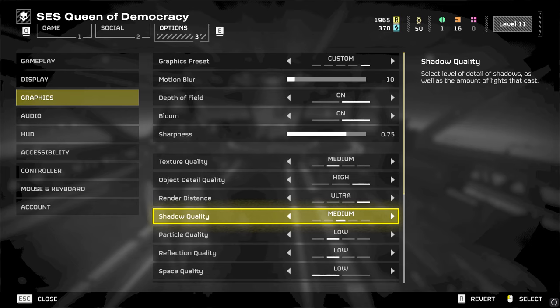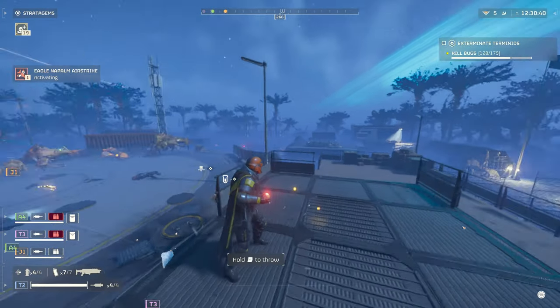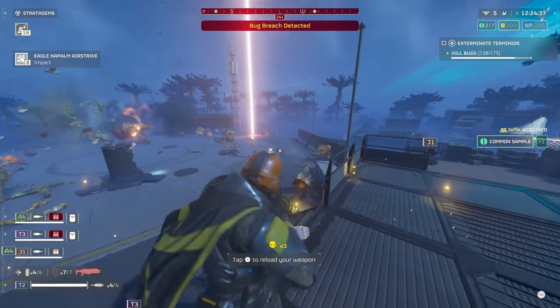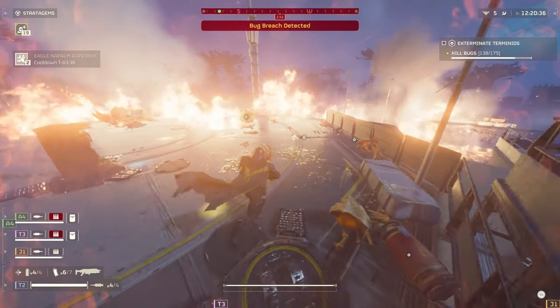Shadow quality affects the quality of all shadows. Realistically only medium and above offer well-defined shadow quality, with lower options being blocky and kind of pointless. Performance-wise it's not too taxing at 4% and 7% for medium and high, but ultra is in a different league. Medium is fine, but if you can afford to push it up, high is pretty good too.